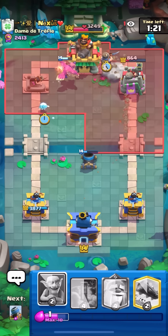Gonna mortar on the right, ice spirit to catch the Tesla. Miner on the Tesla right away — nice, Tesla's dead. Gonna goblins — he wasted his log, he can't even tornado. He just lost, he has no elixir. Let's go! That was such a nice offense on both lanes.